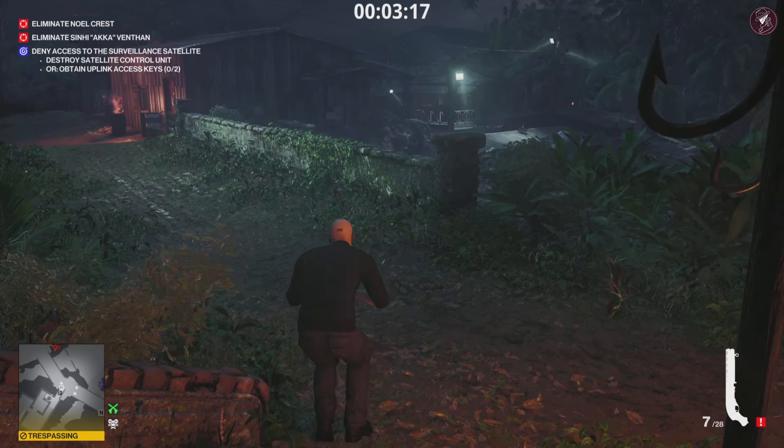The two targets are going to meet up here eventually. Grab your briefcase, get past these guards by getting as close as you can and running past them. Alternatively you can drop down and go around the long way, climbing up the stairs on the eastern side. At this point basically just wait for the two targets to meet up, relying on the fact that Akka sees the shotgun on the bridge. To make sure the shotgun is picked up by Akka, go back to the bridge where the two guards are - it's not a trespassing area there.